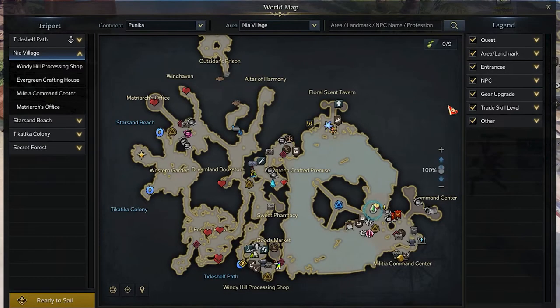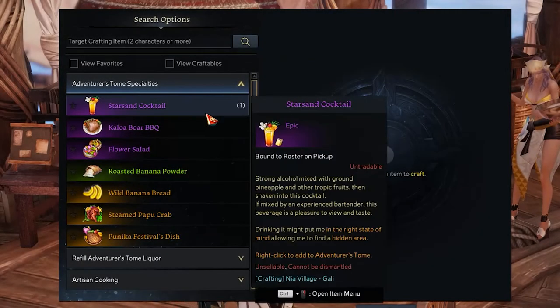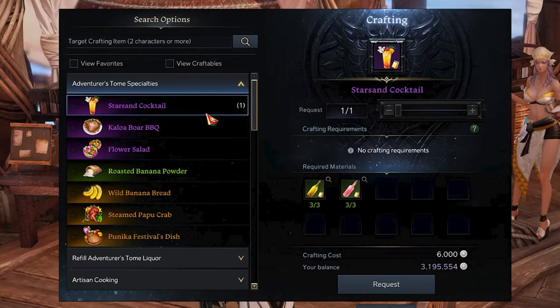Now that you have both ingredients, it's time to visit the Nia Village area. In the top right area called Flora Shant Tavern, you will notice the Cook NPC. She will be able to produce several cooking recipes, and the one related to this video is the first. That will allow you, by paying 6000 silver, to convert all the ingredients you collected previously into a Star Sun Cocktail.